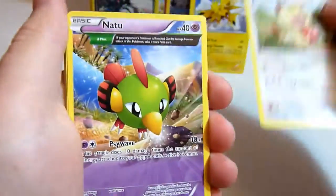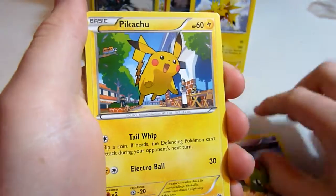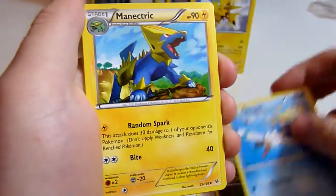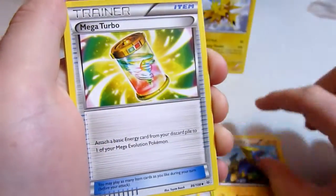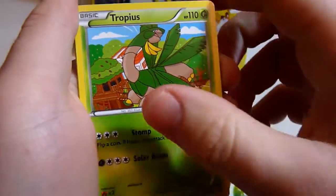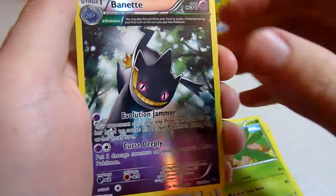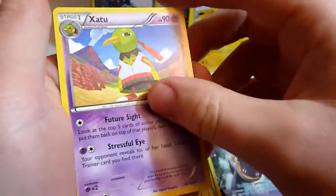Got ourselves a Meowth, Full Art Nattu, Pikachu, Bargon, Wingull, Manic, Trick, Mega Turbo, Tropius, reverse holo, Full Art Banette, and a Zatu.